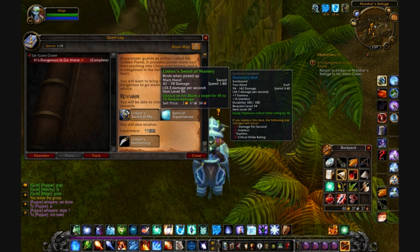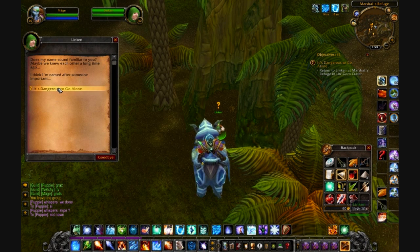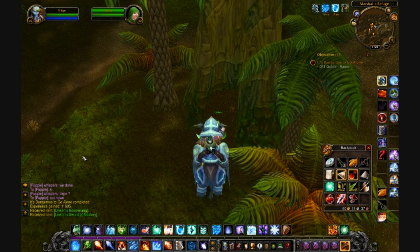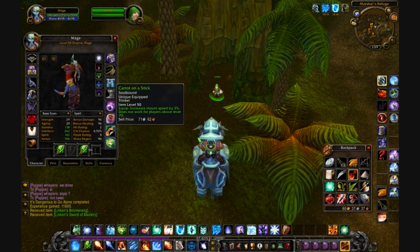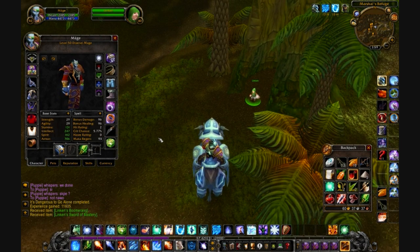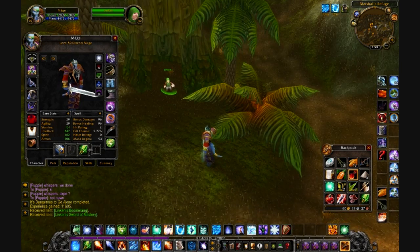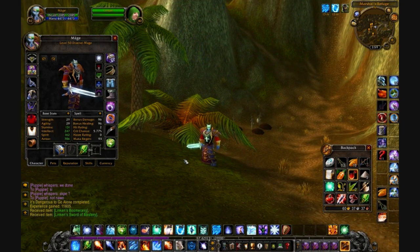You turn it in, and you get Lincoln's Sword or Spirit of Aquamentos, and you get Lincoln's Boomerang. So you turn that back in and you've finished the quest line. Lincoln's Boomerang — you can look that up on ThottBot — I believe it has a chance to disarm an opponent and deal some damage. And Lincoln's Sword, I'm not sure of the exact stats, but I believe it's a one-handed sword.